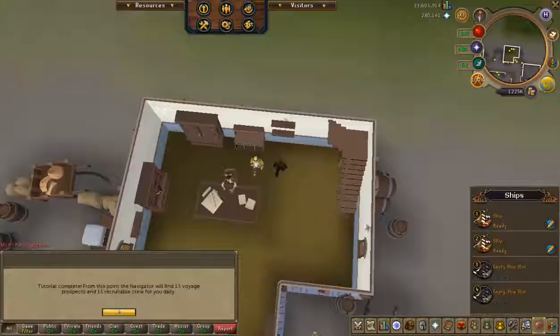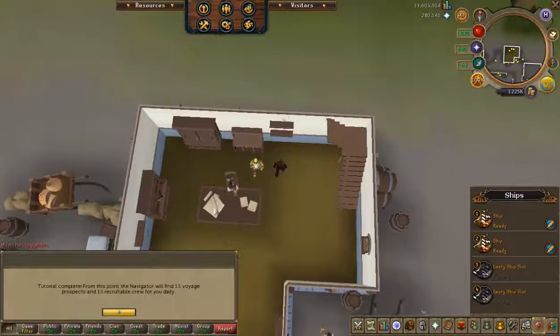But far more importantly, because of the Ports update today, that now gives me access to Ports. Let's go and start that. There's our Port Tutorial done. We've now unlocked ourselves Ports, which is the first Comp Req that we've done on this account, although it's kind of a pointless one because you have to do a certain amount of Ports anyway for a Comp Req.